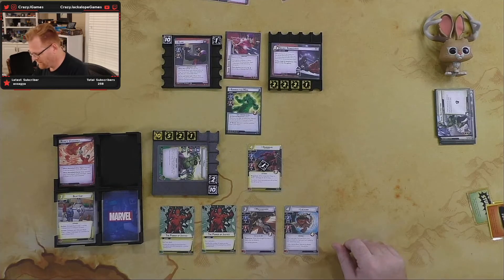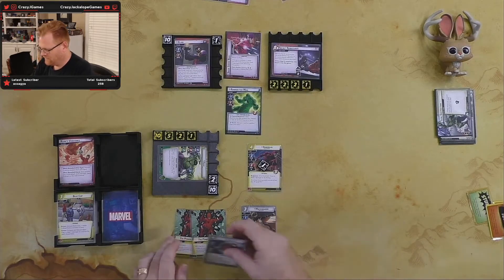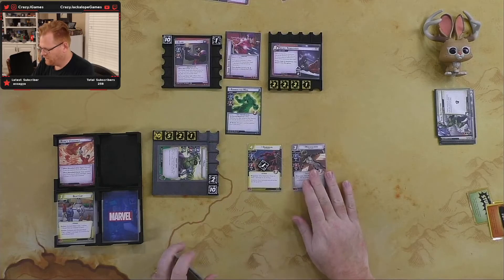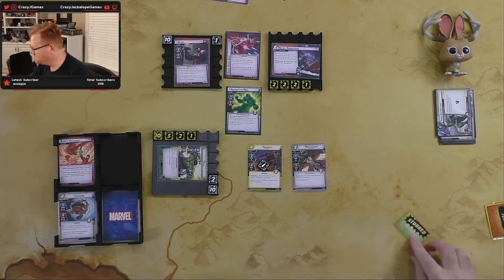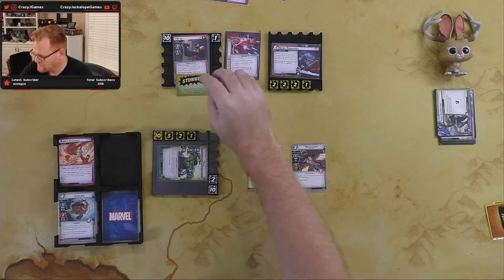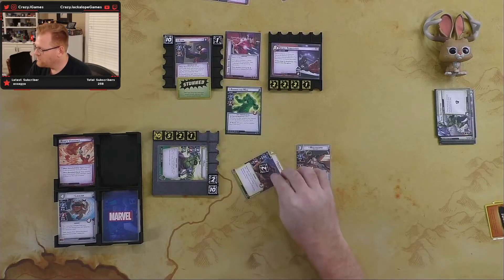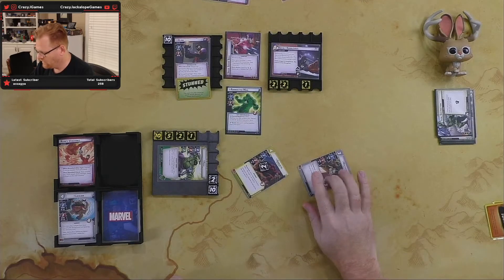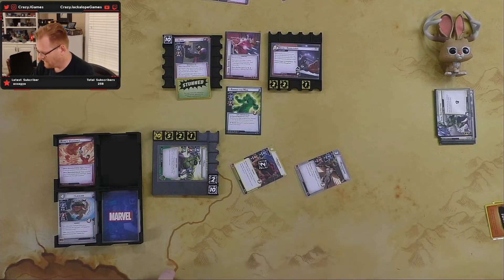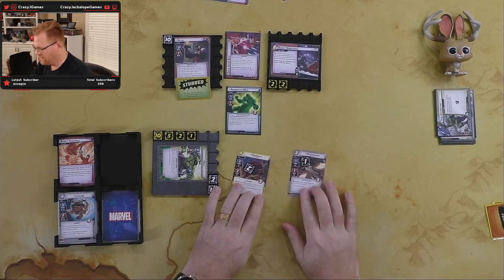Hero wise, I think we're playing a Mockingbird. Mockingbird comes into play, we throw a stun on Claw. Then Daredevil thwarts for two — doing one damage to an enemy — and Mockingbird thwarts for one to give us some breathing room. We'll be done.